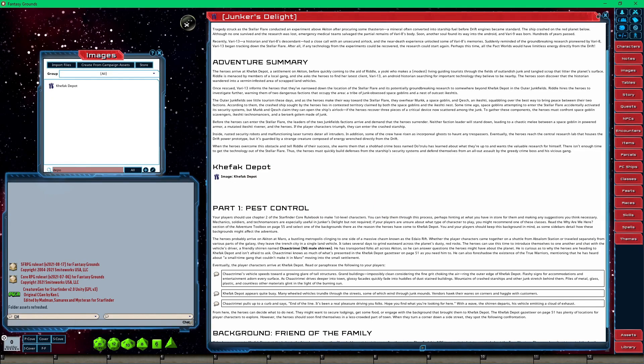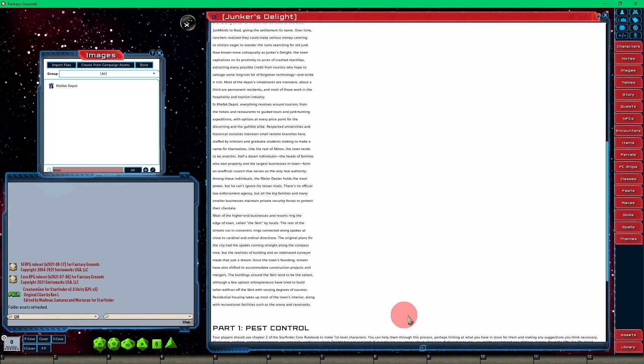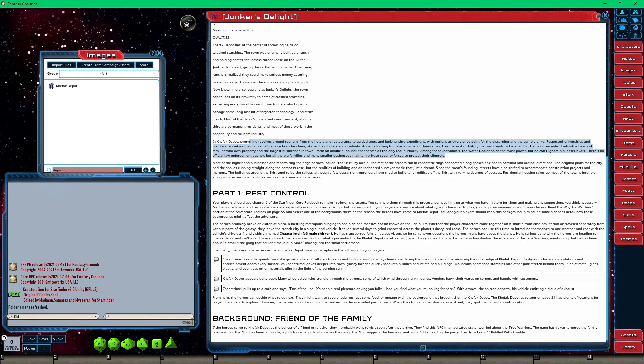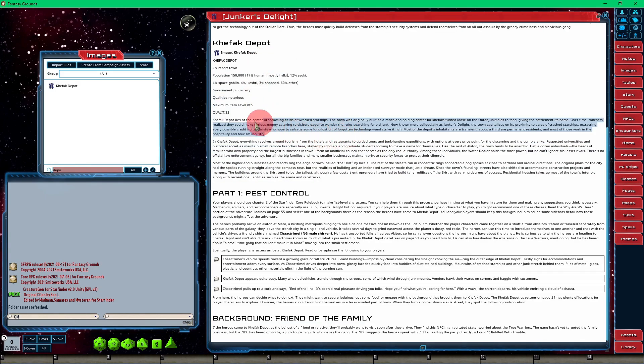Now I want to put in just the information of Kefak Depot — this column of data. This is coming together — I love an organized module. I love organized modules. That's why I like to do it this way because I'm the one running the game. We've got three paragraphs of information. I'll go ahead and bold that — I'm not going to make it a header, but I'll bold it.